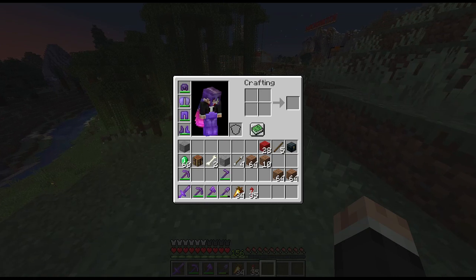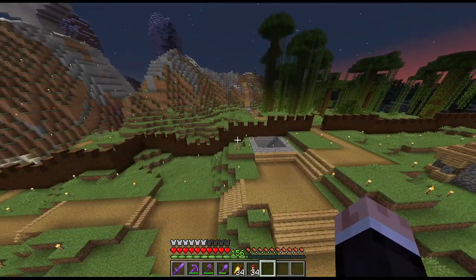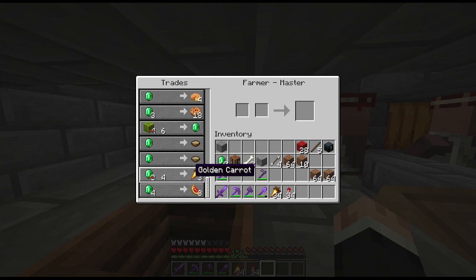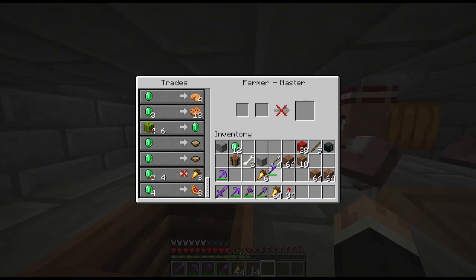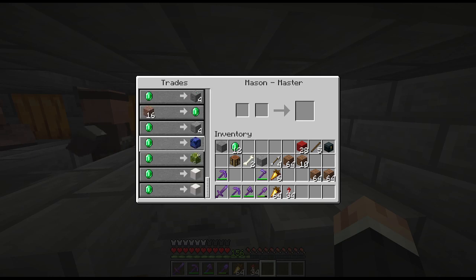There are two other things I did off camera. I did switch my food source to golden carrots. Since we don't have a gold farm or anything like that, I went ahead and traded up a farmer to Master level so that I can buy golden carrots from him. That works out because we do have a mason who I can trade with.